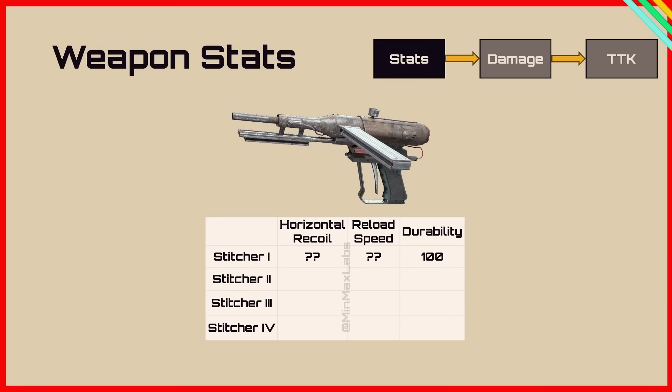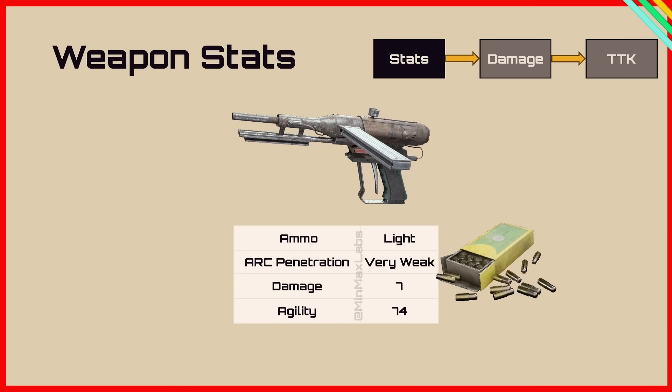Now let's look at the weapon stats. The Stitcher level 1 — we don't know the recoil or the base reload speed. The durability is 100. As you level it up, the horizontal recoil goes to minus 16.6, minus 33.3, and minus 50. The reload speed is 13% quicker, 26% quicker, and 40% quicker at the different levels, and the durability goes up by 10 at each level. Other interesting weapon stats: the ammo is light, arc penetration is weak, damage is 7, and the agility is 74.